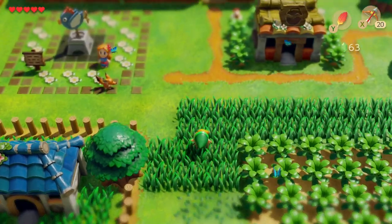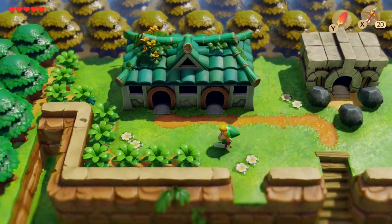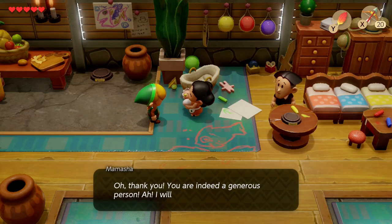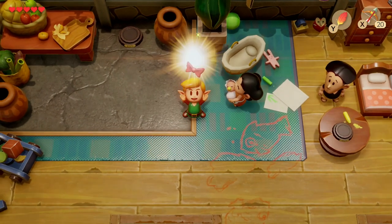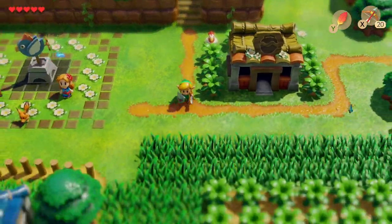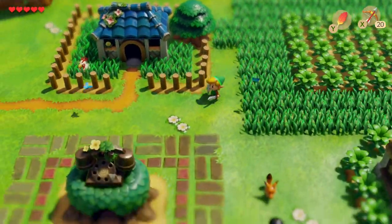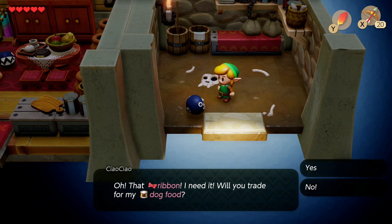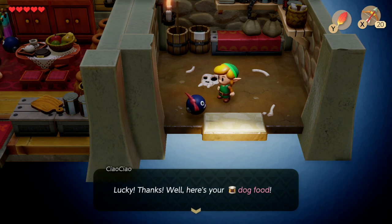Once you've got the Yoshi doll, head north to the house with the two doors still in Maeve Village and talk to Mamasha. Trade her the Yoshi doll and she will give you a red ribbon in return. With the red ribbon, head to the Chow Chow's house — the little dog house next to Bow Wow — and give her the red ribbon in exchange for some dog food.